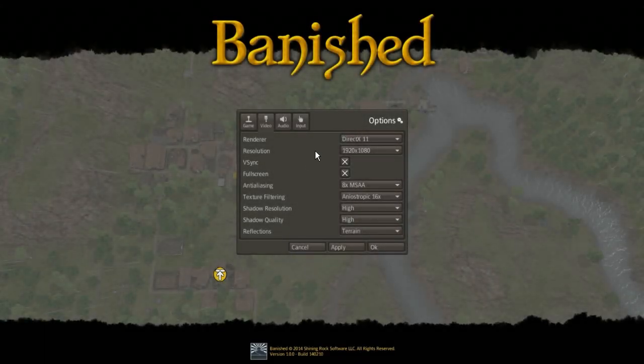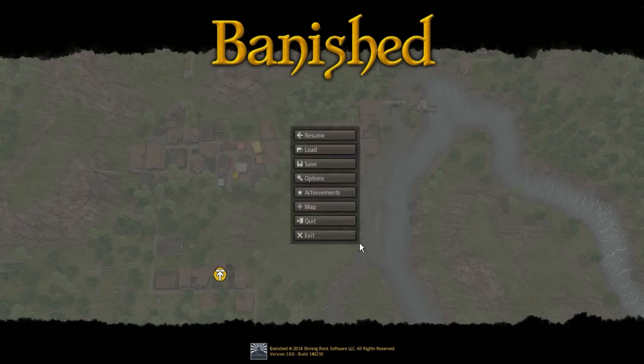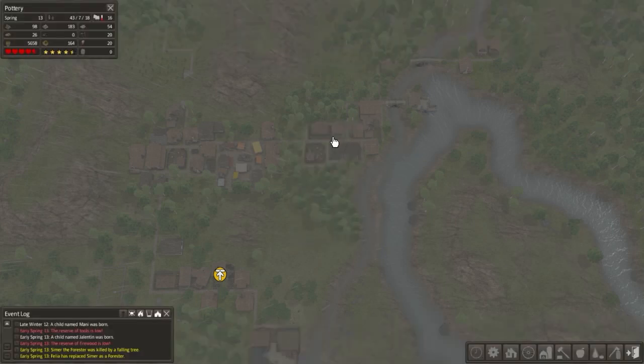Welcome back to Banished. There were a couple of comments asking if I could turn off the weather effects, but I didn't see any option like that. The only thing I could really do is turn off the reflections, which I set to terrain. I had no clue what that would do — it showed a black screen for a moment, but looks like we're fine.